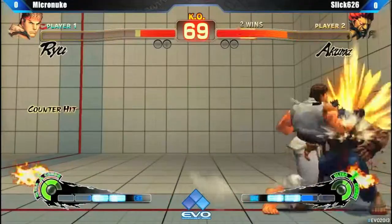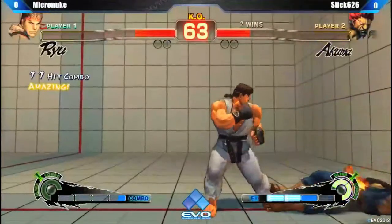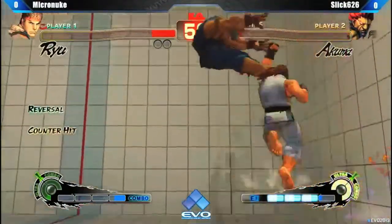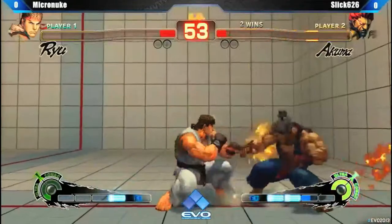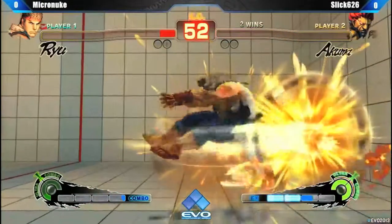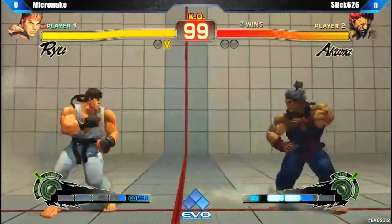Going to get a punish there. Nice. That's the equalizer. But no button — he gets himself red. I like that response there. That wake-up dragon punch just hit him out of the air. Slick was looking for that ambiguous cross-up, wanted him to block, but instead Micro Nuke takes it. Didn't need to burn that EX, but just to guarantee the kill.